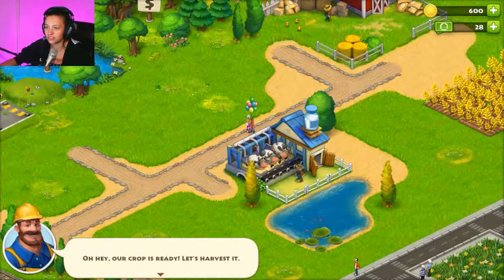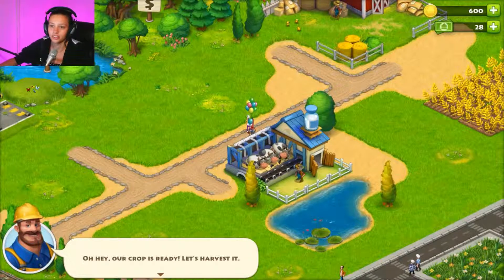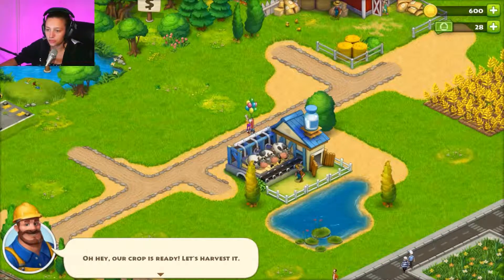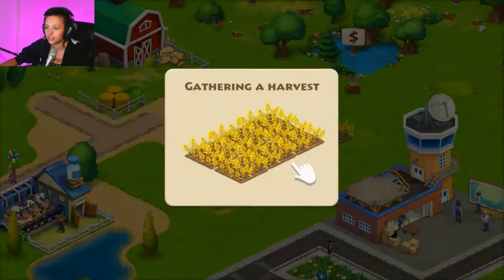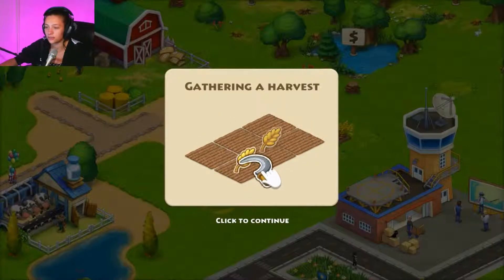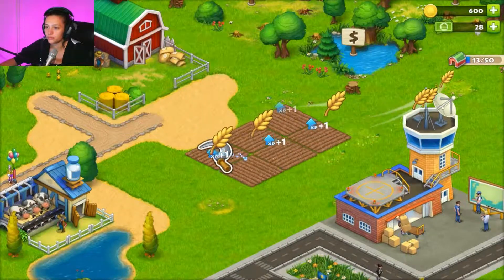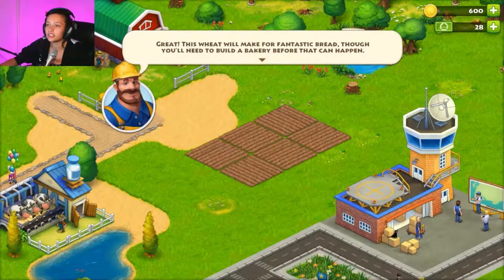Is that a clown? Why is there a clown in my town? Oh hey, our crop is ready! Let's harvest it — drag it across. Cool, great!